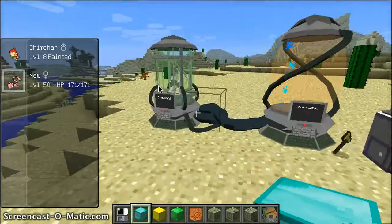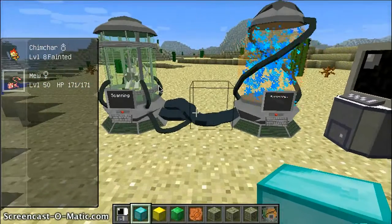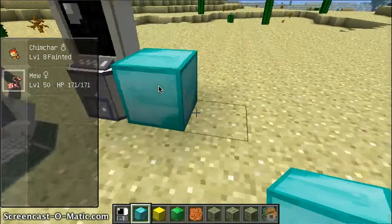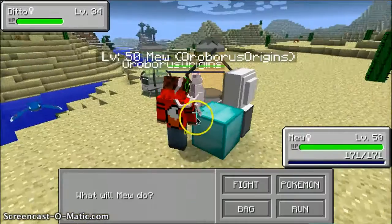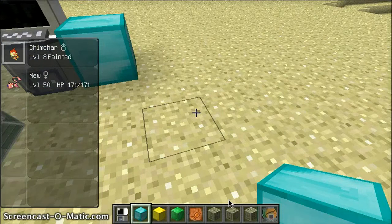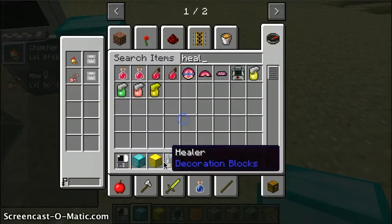Make a Mewtwo - I think it will. A ditto - that thing where it said ditto was a Mew. This is how you heal your Pokemon with the healing machine. Or you can use Max Revive - that works too.